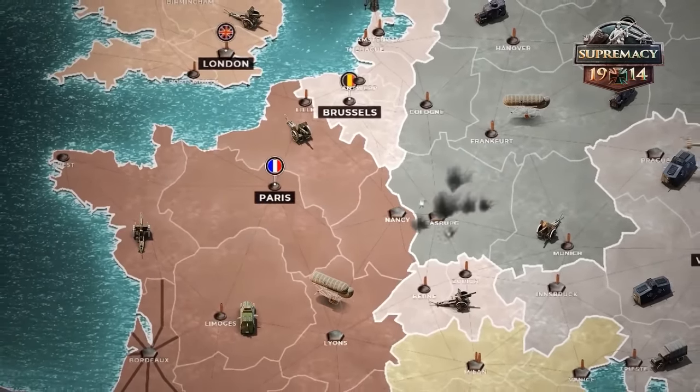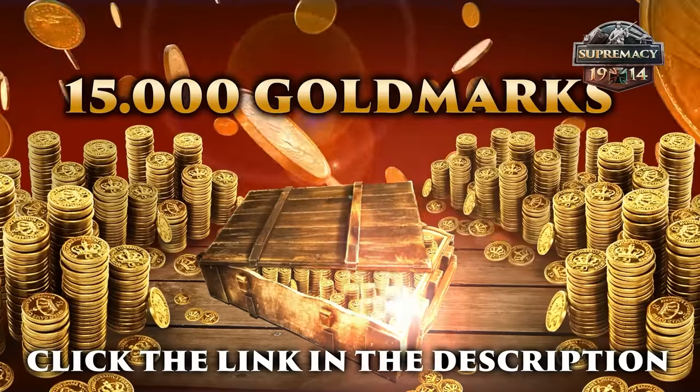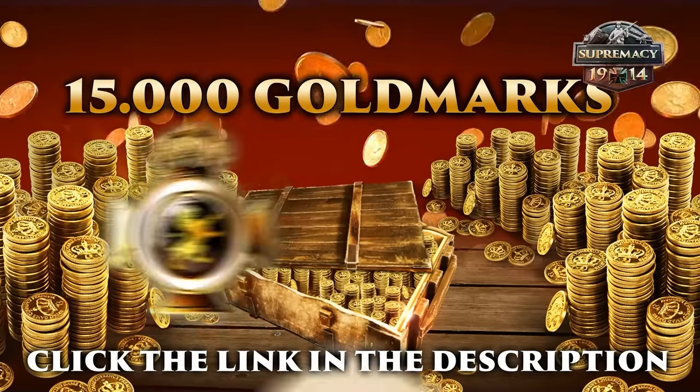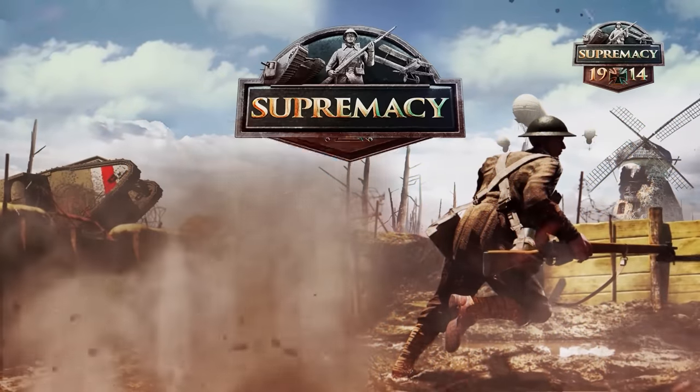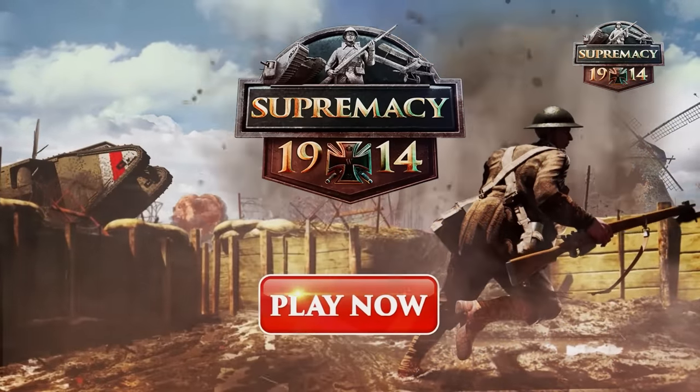Infographics Show viewers can also get a special gift of 15,000 gold and one month of premium subscription for free when they use the link. It's only available for 30 days, so click the link, choose a country, and start fighting your way to victory right now.